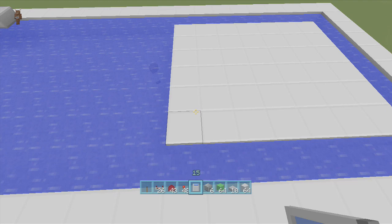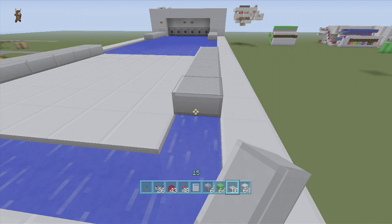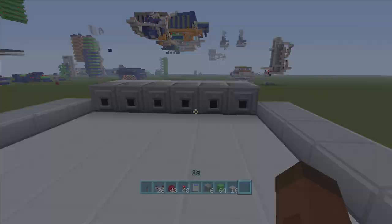This is where we're going to take out our half slabs and fill up the sides with them. Fill up our sides to there, and do the same thing on this side. Then right over this part, we're going to put a white wool block here. We're going to take our dispensers and put them right here. The sun's going down, so I'm going to go sleep it off — be right back.